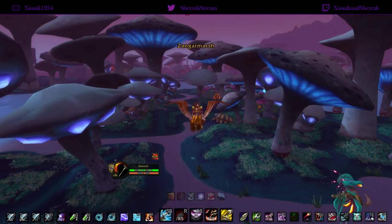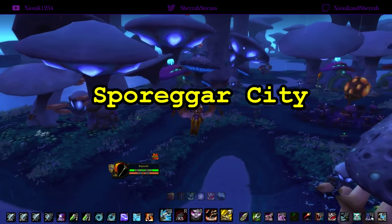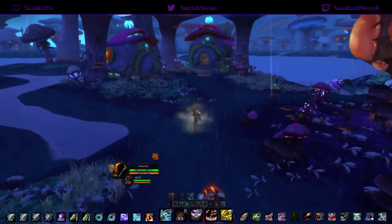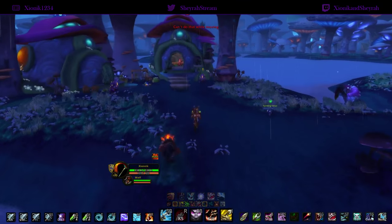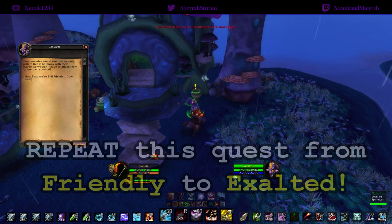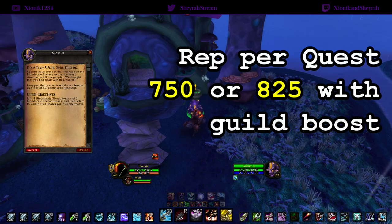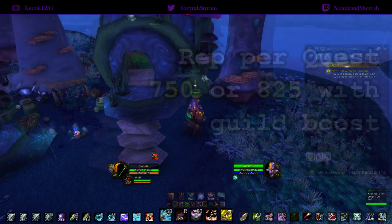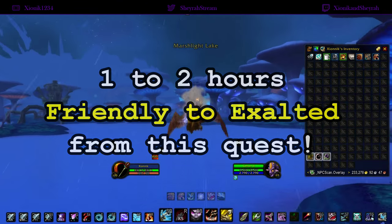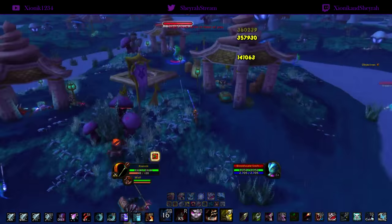Just keep killing these guys right up until we hit Friendly. Once we hit Friendly, we want to head over to Sporeggar city just over here. This opens up a repeatable quest called 'Now That We're Friends' and we just want to do that over and over again until we hit Exalted. Each quest gives 750 or 825 rep if you have the guild boost perk.